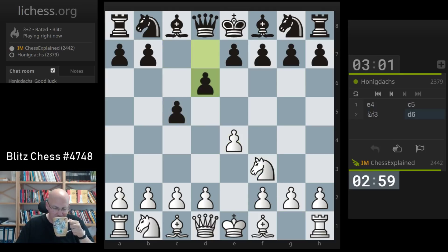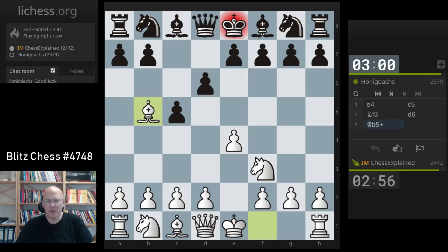He's going for a Sicilian Defense. I don't really think the open is a good one — it's good, yeah, but not for me. I need to play some more conservative chess. Bishop b5 check. Honig Dachs, by the way, is a German name — in English it's a honey badger, a pretty fierce animal.